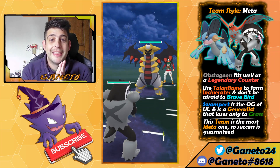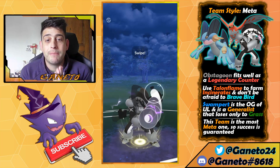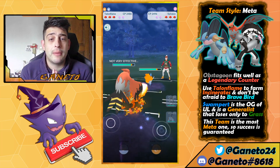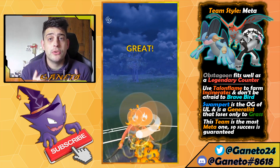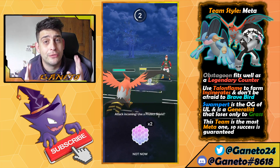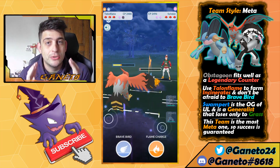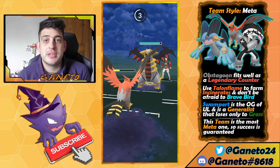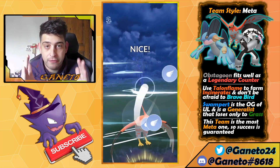The next team is the new meta of Open Ultra League — non-legendary Pokemon countering down the meta. Most of the legendaries are Psychic, Steel, and Ghost types, so Obstagoon is just gonna counter them all. Obstagoon makes a very good lead for any team. Despite that, Obstagoon has a lot of trouble against Fighting types, so the backline handles that weakness. The backline consists of Swampert and Talonflame — this is a huge score for this current meta.